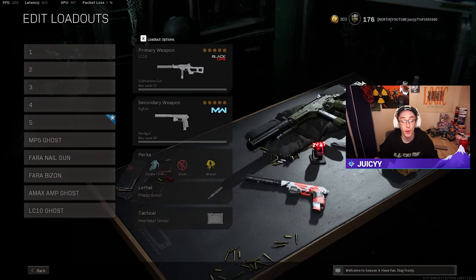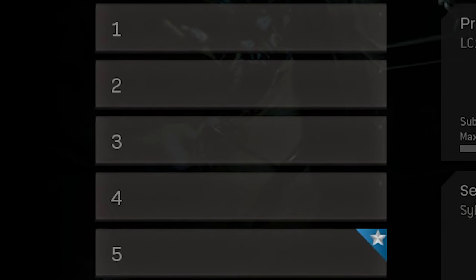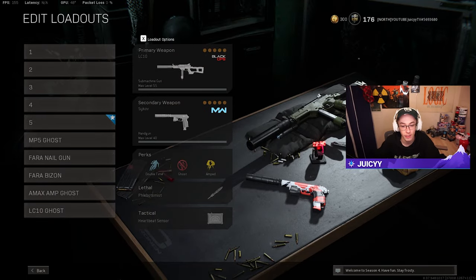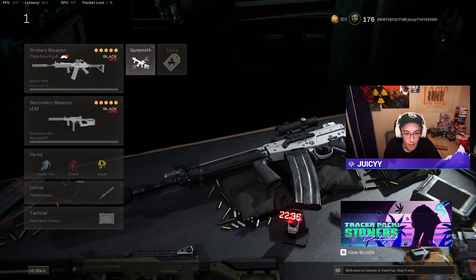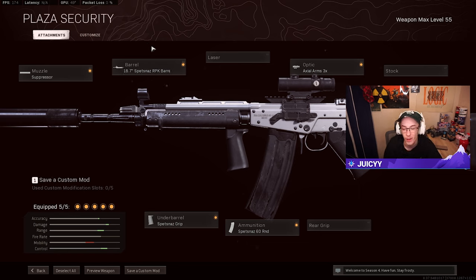Now we're moving on to class setups and loadouts — the best setups for beginner players regardless of skill level. I've laid out my top five classes with as much variety as possible between assault rifles and SMGs. Starting with the Fara 83 — an absolutely dominant assault rifle right now with very low, easy-to-control recoil. Attachments: standard suppressor, 18.7 Spetsnaz RPK barrel, Axial Arms 3x optic, Spetsnaz grip, and Spetsnaz 60-round mag.